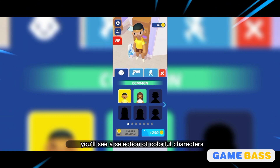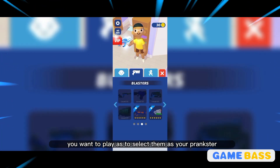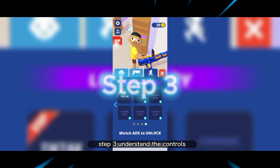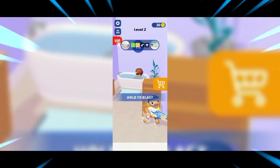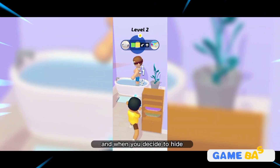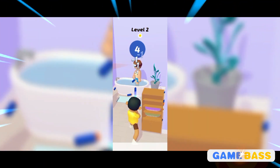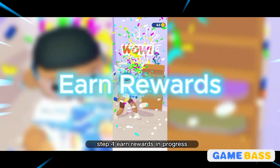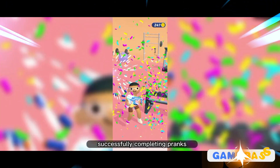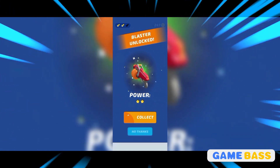Tap on the character you want to play as to select them as your prankster. Step three — understand the controls: you just have to touch the screen whenever you want to shoot, and when you decide to hide to not get spotted, let go of the screen and it automatically hides your prankster. Step four — earn rewards and progress: successfully completing pranks will earn you in-game currency and rewards.